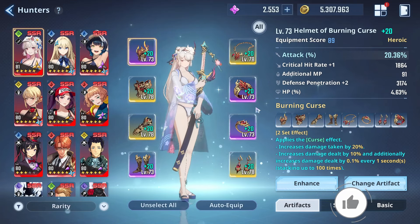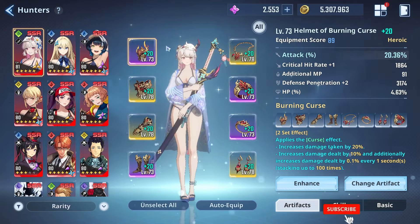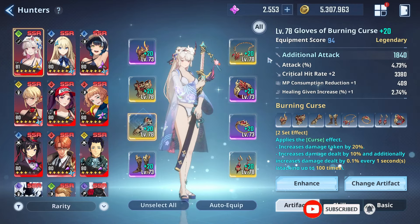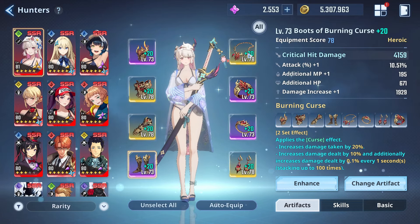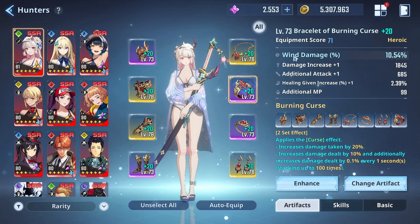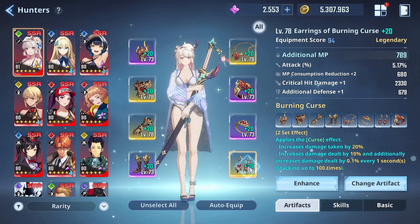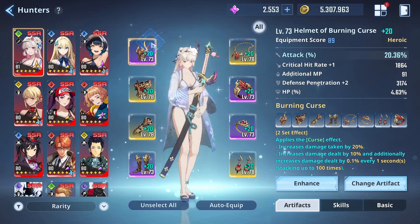In terms of what we're looking out for when it comes to building Amamiya: the helmet, you want main stat attack, additional defense, additional attack. These two will stay. The boots, you want critical hit damage, additional HP, wind damage. And then you want the ring to be attack, and this will be additional MP. Unfortunately, this is the only artifact that will give you additional MP as a main stat. So the remaining artifacts, you'll have to work for the MP.